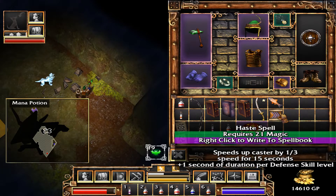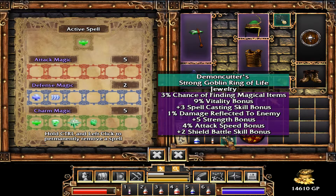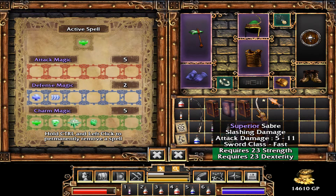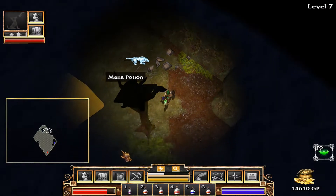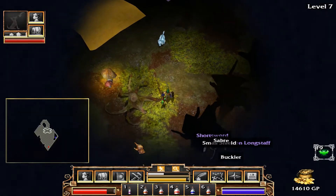Haste — a spell we can learn. What do we got here? There are a lot of little things but nothing seriously good. We'll probably return that, and we need to get some level 8 quests.